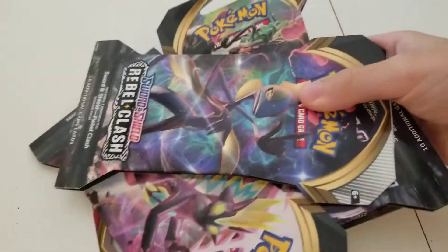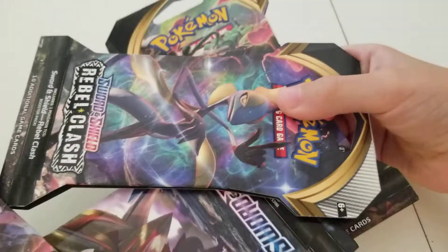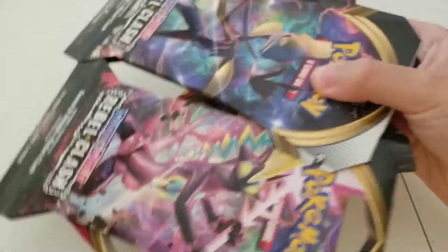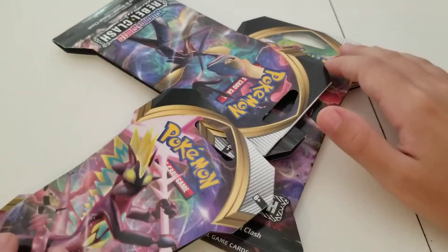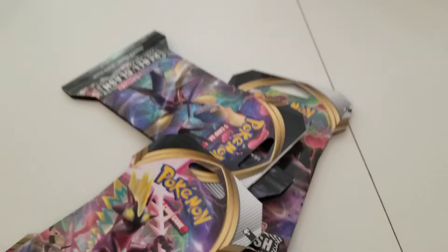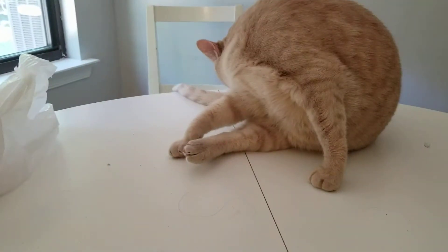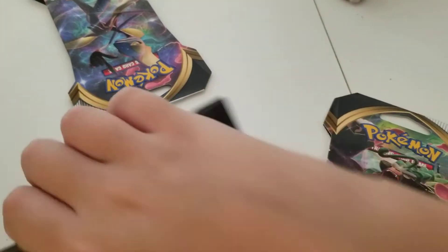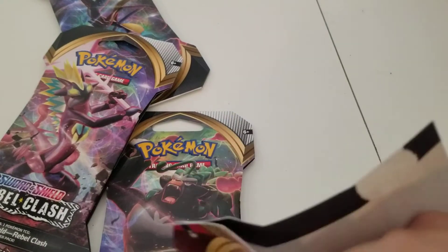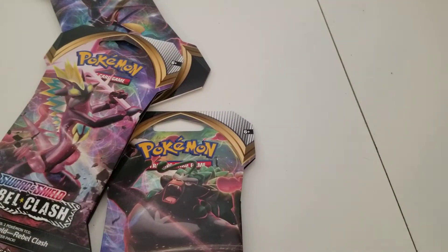Today I know I usually do pack openings on Friday, but I have an extra video for you. I got three Rebel Clash booster packs and a base set Sword and Shield. My cat is right there taking a bath, so that's fun. We're gonna start off with the base set Sword and Shield. My cat's probably gonna end up playing with the trash, which is gonna be sort of annoying.